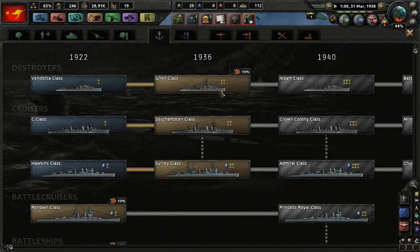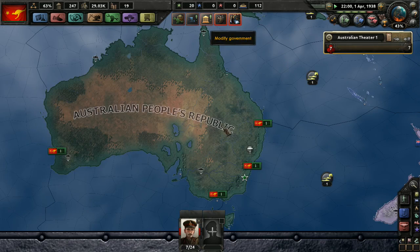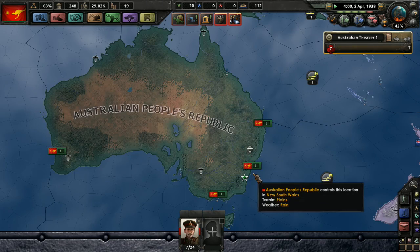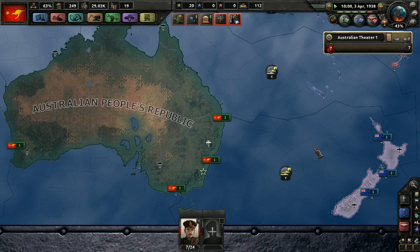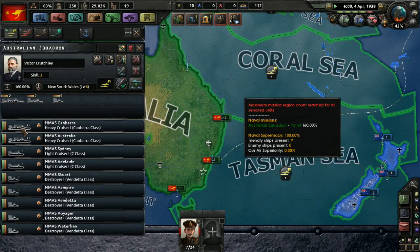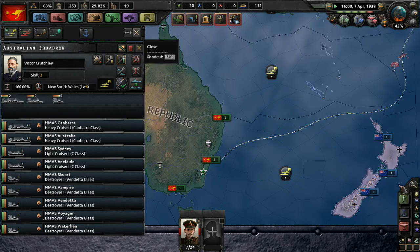We don't even have up-to-date ships! Let's focus on that. So we're out there running around 16-year-old ships. I didn't even realize that. Canberra class — I guess you just can't tell until you go in there.